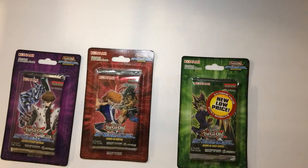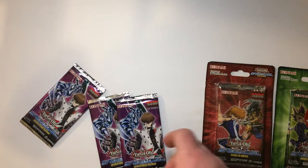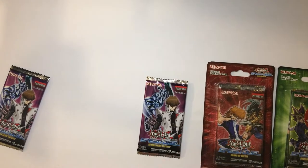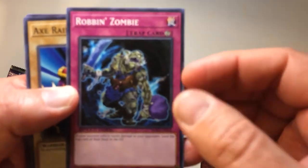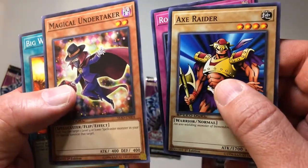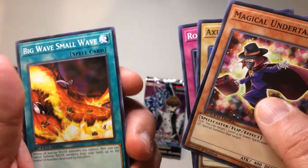So let's start off with Kaiba. Let's open some of these packs up. Robin Zombie, X-Raider, Magical Undertaker, Big Wave Small Wave.